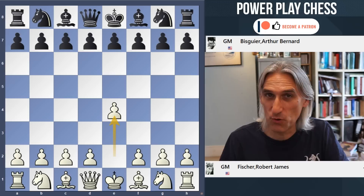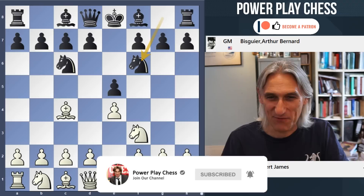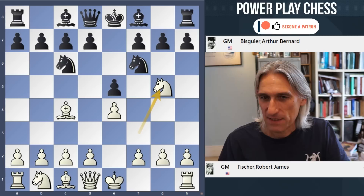In the last round game from Norway Chess between Hikaru Nakamura and Fabiano Caruana, we saw this very direct opening variation: Ng5 — an opening which goes back hundreds of years.